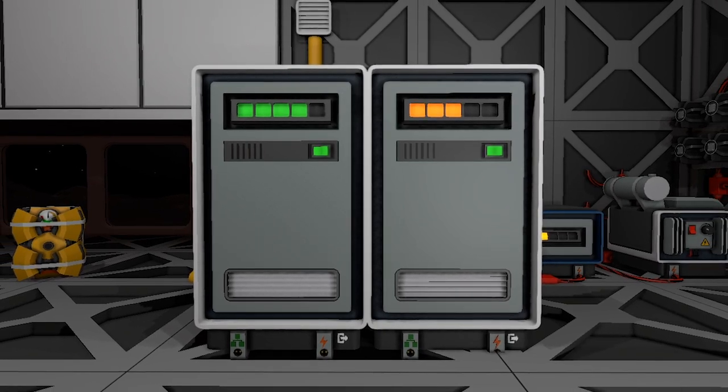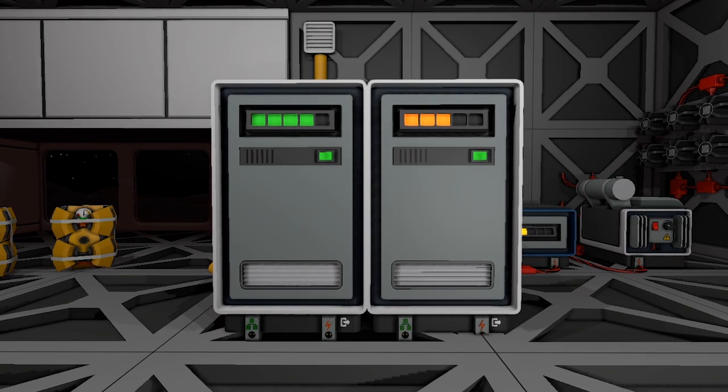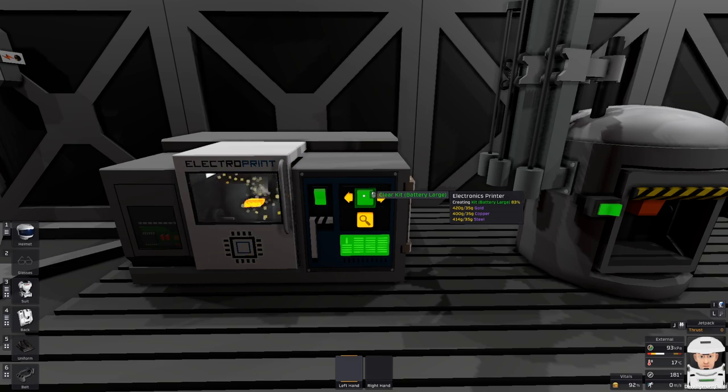Hello guys, welcome back. I'm Saddam of the Bears and this is a Stationeer's game update video. Large battery can be crafted in the electro printer and it is more expensive and it holds more energy than the stationary battery.